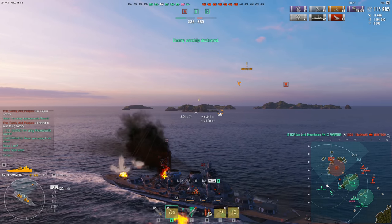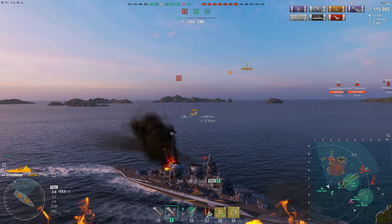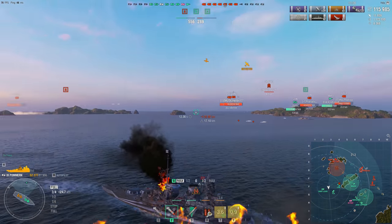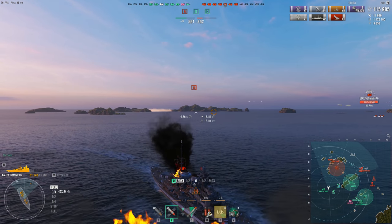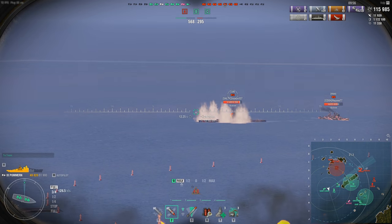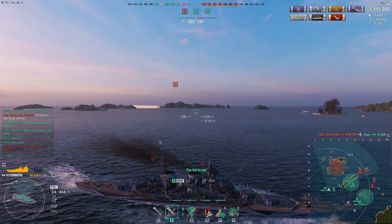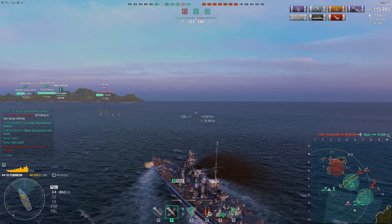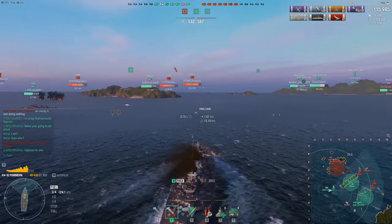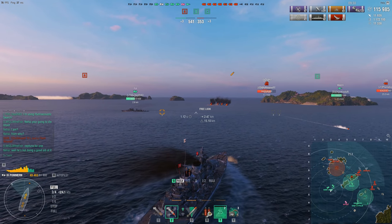I get my rear turrets on the Mogami and goodbye Mogami, just as my secondaries finally start to fire. Now we're only down four ships while the enemy team is down five, and their only DD is sunk too. However, most of the ships sunk at C cap are our team, which isn't a great sign. I can go to C cap to help finish off the York and Lion, or turn around to help our Fiji and Saint Louis capture A cap - which is what I choose to do.